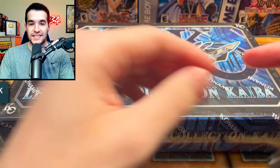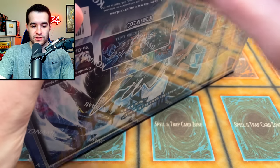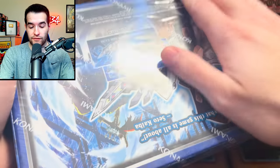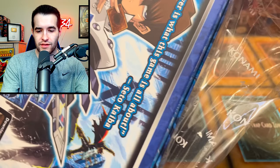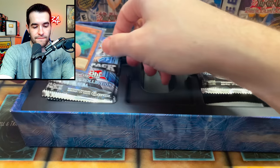I haven't opened one of these since it came out — it's been a very long time, I should say. There's Ash Blossom in here and a lot of crazy epic cards. I remember pulling double Ash Blossom out of one of these. Inside we're going to get a promo pack and five packs. Actually, it's only three packs in this — I forgot about that. So these could be very hit or miss because there's only three separate packs.